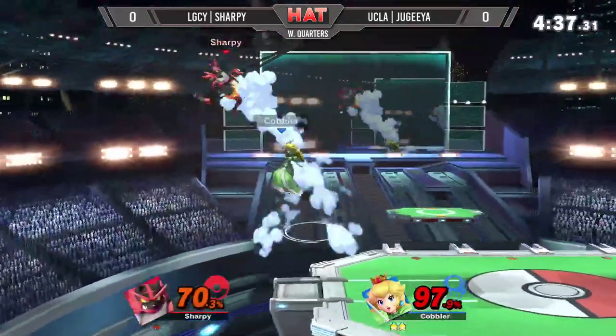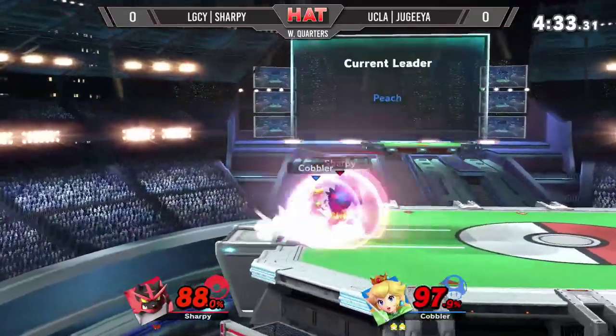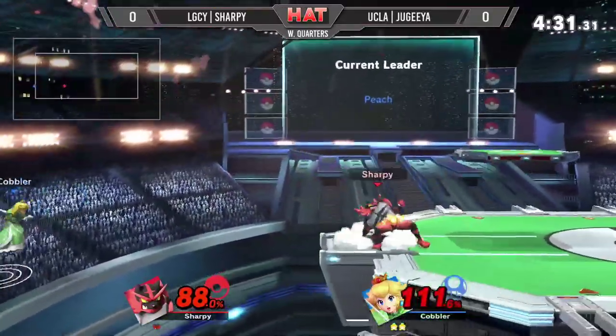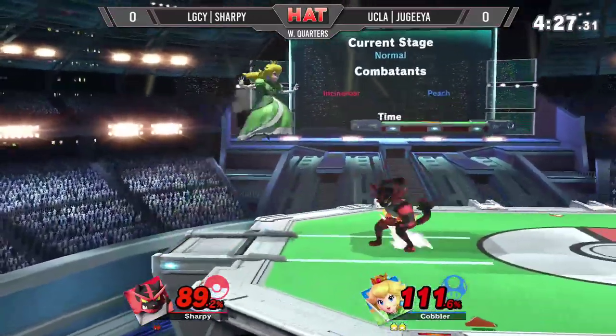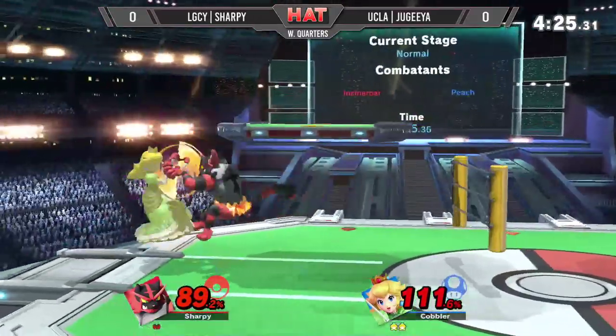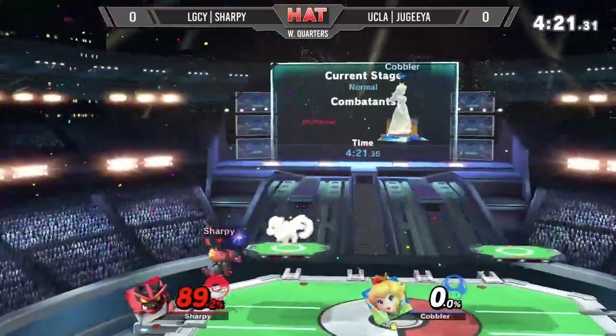Judea looks to catch right in the middle of his Peach combo. Oh, fair — not enough to kill just yet. This is great. Both players shield, but Sharpie's Nair out-of-shield option is really fast. It's the side B read. Now we're down to the last stocks for both.